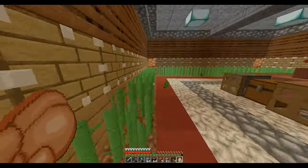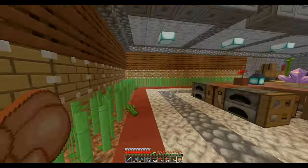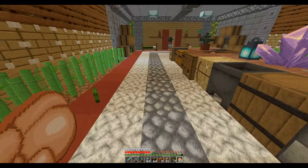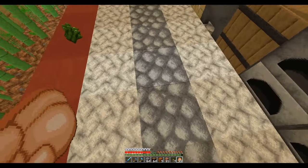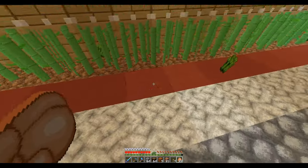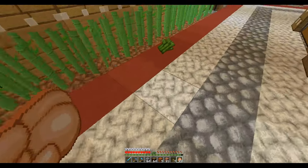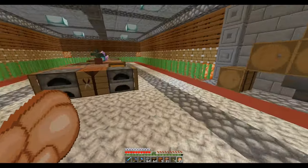I just had to fix the line so the repeater was not directly behind the piston. I had the line with the repeater there and the piston would be there — I had to jump out this way and come in and hit redstone there and then redstone there. So it really wasn't that hard to fix. I figured it out.